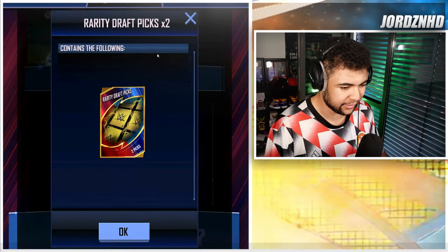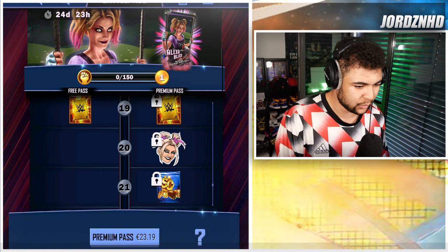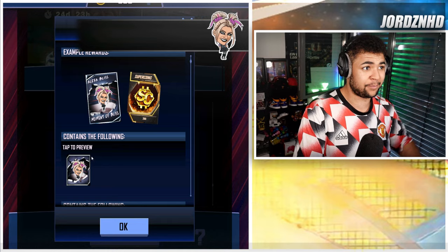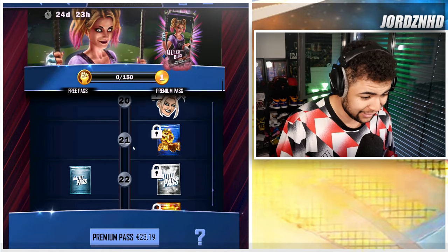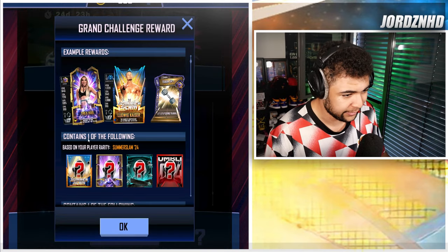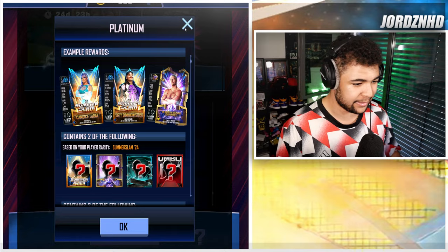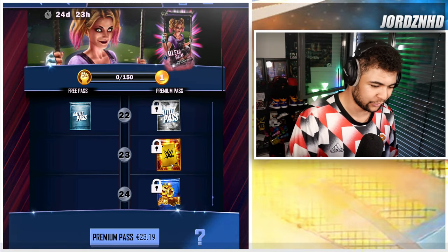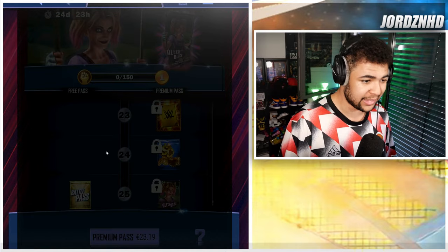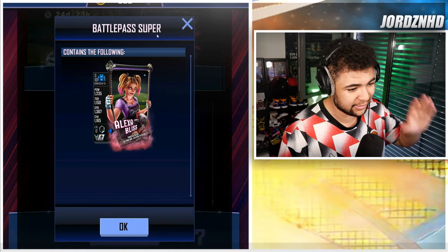Level seventeen is a gold pack, level eighteen gives you 800 super coins, level nineteen gives you an RDP pick and on the paid track an extra two, so that's three total if you buy the battle pass. Level twenty gives you the art Bliss Moment of Bliss attitude card with an extra 200 super coins — that looks awesome. Level twenty-one is 900 super coins. Level twenty-two on the free side you get the grand challenge pack, on the paid track you get a platinum pack. Level twenty-three gives you two more RDPs, level twenty-four gives you a thousand super coins, and level twenty-five gives you a gold pack on the free track and the pro Bliss on the paid track.